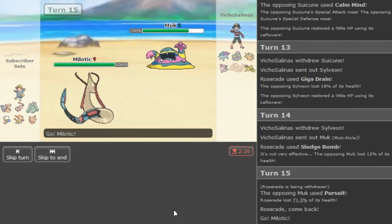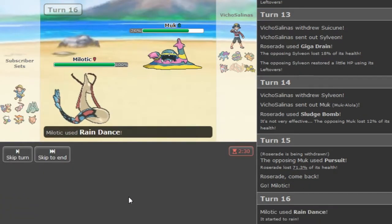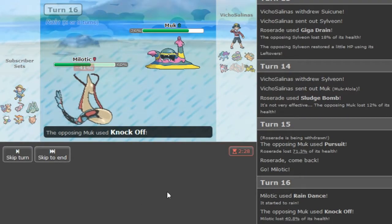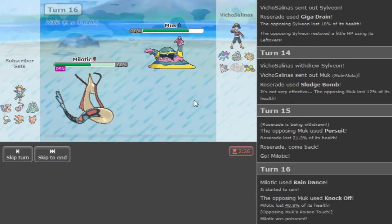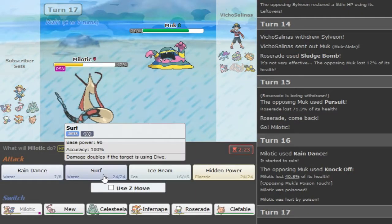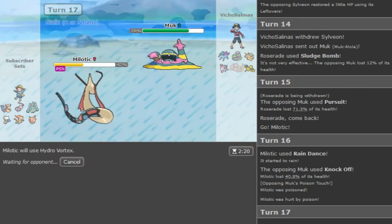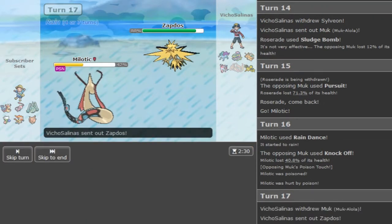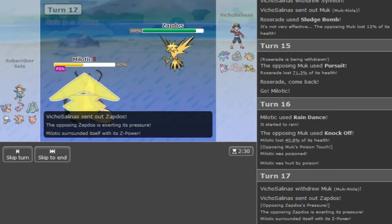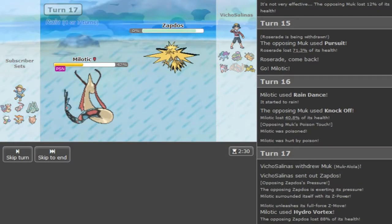I don't know why Sylveon is the counter - he might have... he's just pivoting into Muk. Should have gone for hazards there, I thought he might have Scald or something. He can't Pursuit me here which is fine. I'm gonna go Melodic on a Knock Off - if I get Poison... nice, he Pursuits. So now I can go for Rain Dance. He gets the Poison which sucks. There was no point in getting the speed boost because he has Priority anyway. Now I can at least use my Hydro Vortex and it does kill Zapdos. At least Melodic gets a kill.